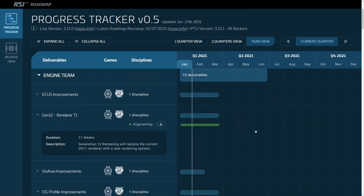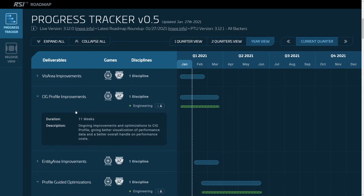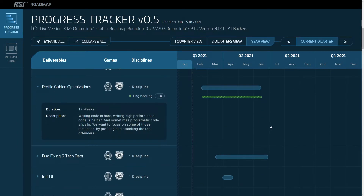There are two more interesting cards from the engine team. First, CRG profile improvements: ongoing improvements and optimizations to the CRG profiler, giving better visualization of performance data and a better overall handle on performance costs. Anything where they're understanding performance and why the game runs as it does is a good thing. Then there's profile-guided optimizations: writing high-performance code is hard, and sometimes problematic code slips in. The aim is to profile and tackle the top offenders — going through the codebase to work out which pieces of code are not running efficiently.